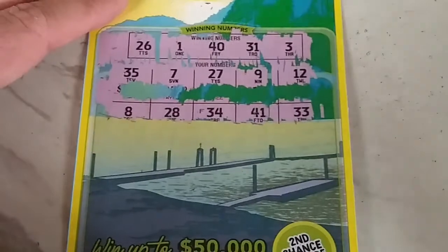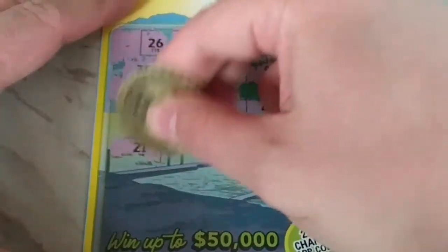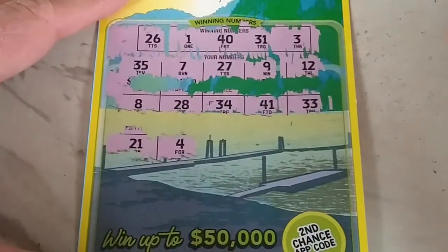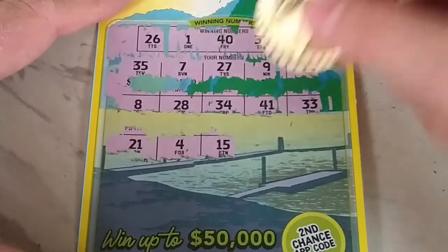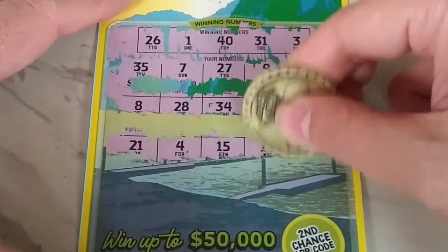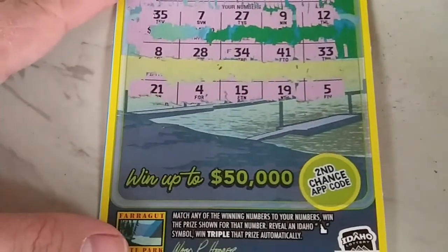Okay, here we go with the next set of numbers. Let's look for the numbers — we have a 21, no. 4 — one off. 15 — no teens. 19 — don't even have to worry about that one. And a 5 — nothing there.